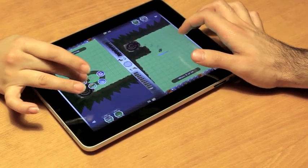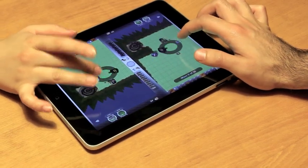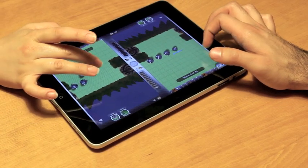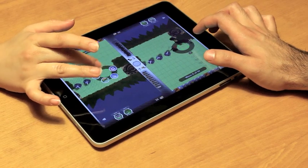Both players are controlling separate games, but their games are linked in one really important way — they're fighting the same waves of aliens. Players can choose to send waves early, like you do in single player, but in multiplayer the opponent gets the waves too.